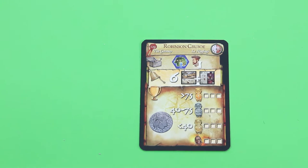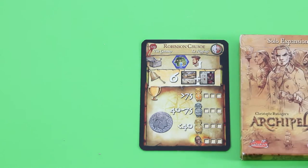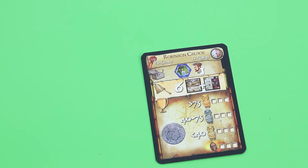As I mentioned, I'm using the official solo expansion here. I decided to go with a medium length scenario, so I only took the cards for that scenario and basically chose the first card that popped up — which is the Robinson Crusoe scenario. After thinking about this one, it really seems pretty tough. There's really a chance that I can lose the scenario in the very first round.